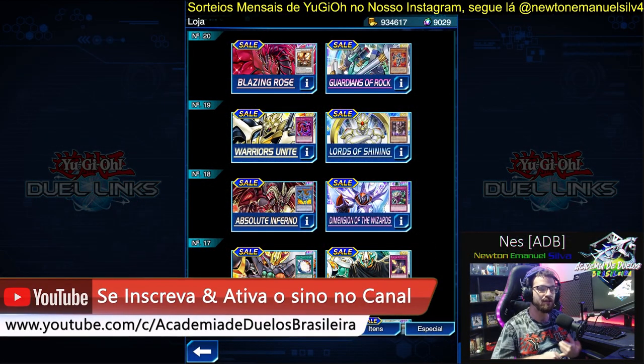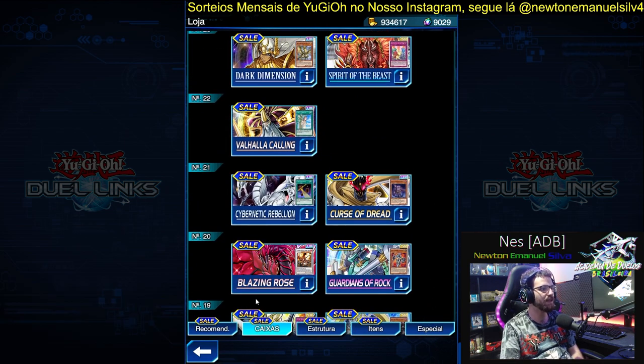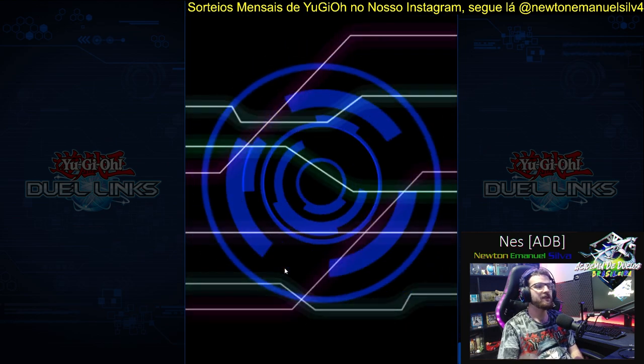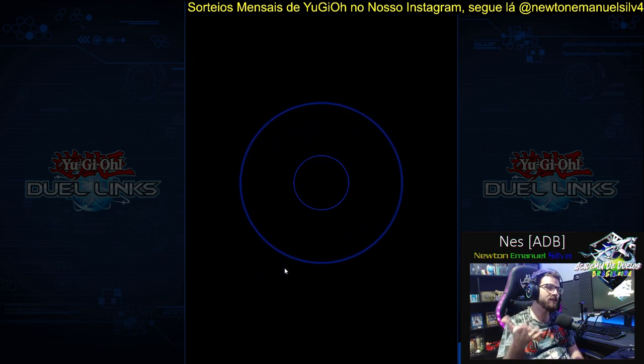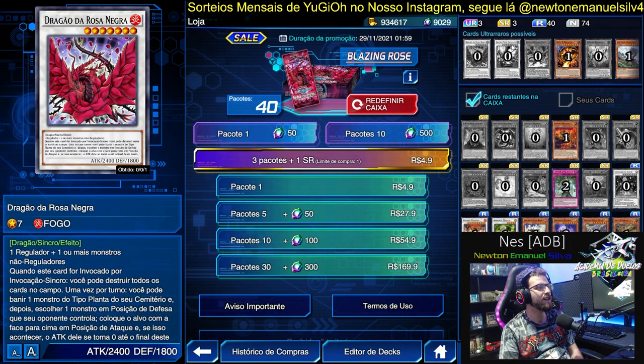We have today more boxes to analyze, and we start with Blazing Rose. Let's go with Blazing Rose, which is the box where Black Rose comes. I had to open it up to get the Black Rose, because it's good enough for you not to skip. Is it a box where you can open it if you're starting the game? Get a good deck first.